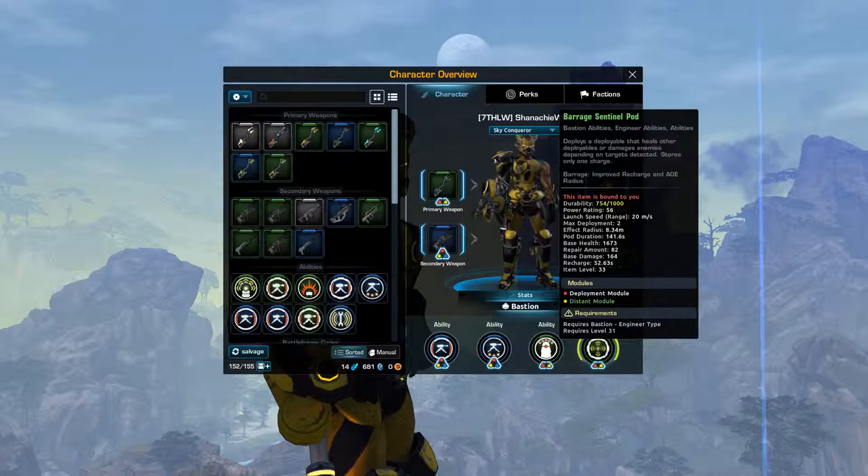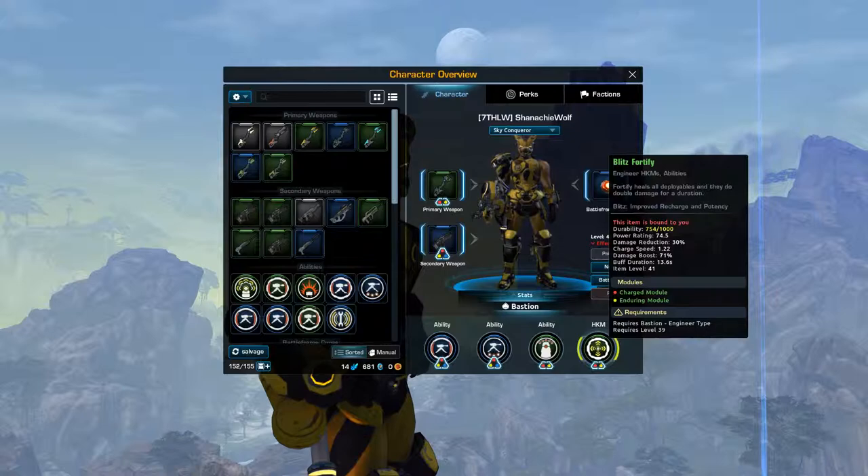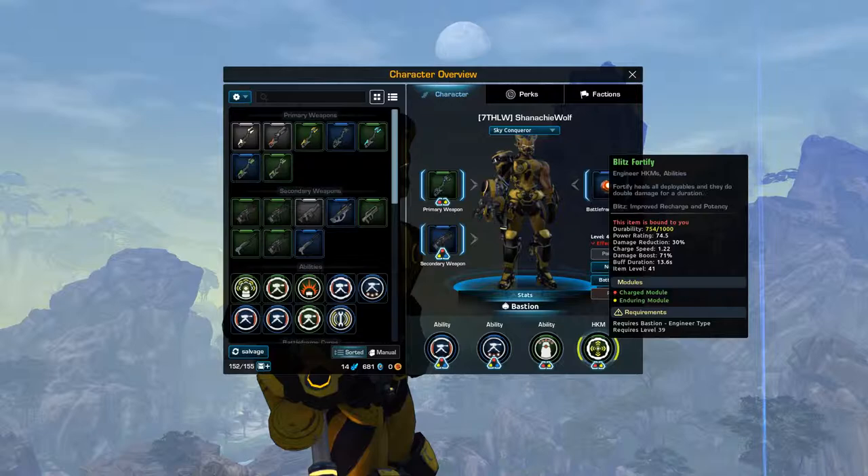For the Sentinel Pod, you want two distant deploy modules and one rare or epic quality deployment module. For your final ability, you will want a custom charged Fortify with two charged modules and one swift module. You want charged on that because you want a focus towards getting the fastest charge time you can.